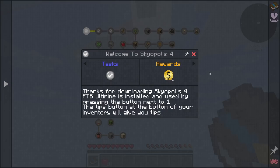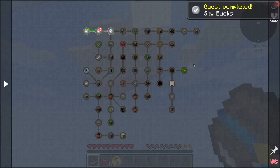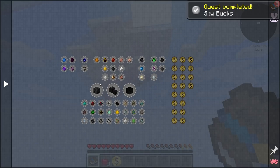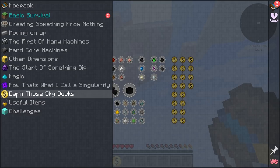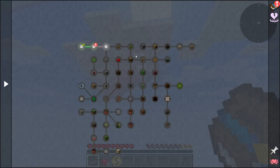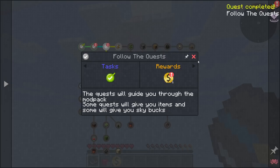Going to our first quest: it says thanks for downloading Skyopolis 4. There's an alt-minus feature in the pack — hit the tilde key and hold it down when breaking something to break all connected blocks. Don't do it on your starting dirt though, that'd be dangerous. There's a Skybox currency you can use to buy cool and rare items, though you need to craft a specific item — I think a Pneumatic craft item — to actually spend them. Quests will guide you through the modpack; some give items, some give Skybox currency.